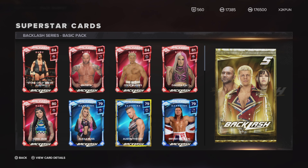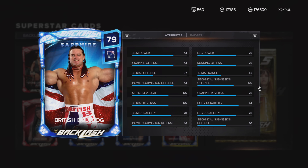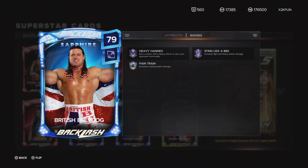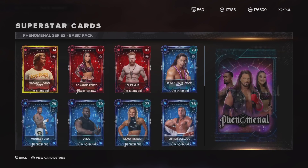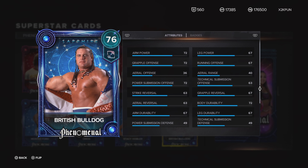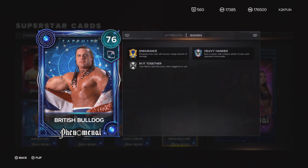There's a new British Bulldog, and Austin Theory. But the British Bulldog — what is this? It's Sapphire with Heavy Handed and another badge, but it's on Tier 3. Now look — there's already a Sapphire British Bulldog from the promo right before this one. Why are we getting the same wrestler at the same tier? The new one has better badges, so the new one should have been made a Ruby.